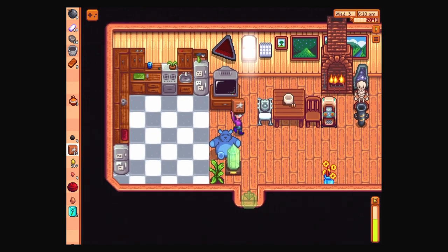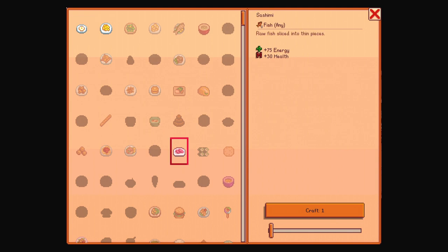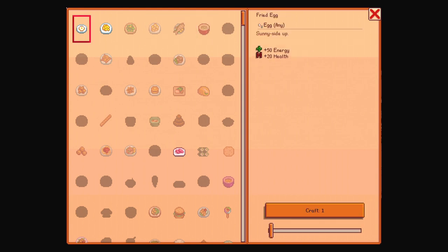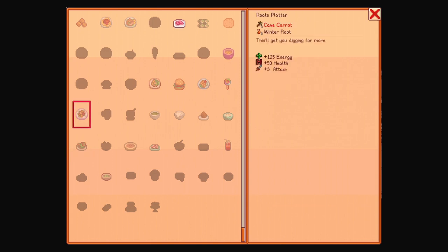If we're going to do adventuring, let's take a look at our recipes. We had sashimi — any fish. So you can turn any fish, like that brain that only did 13 energy, into this. That's pretty good. I think it was cave carrot soup? Yeah, cave carrots, winter root. Root splatter gives us more attack and heals a lot.